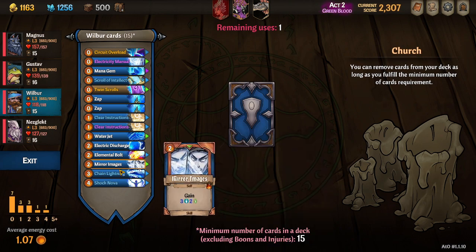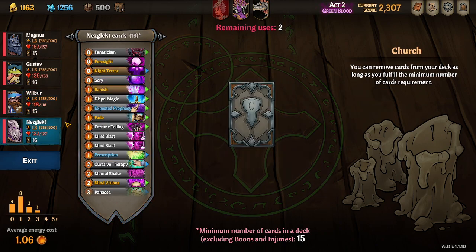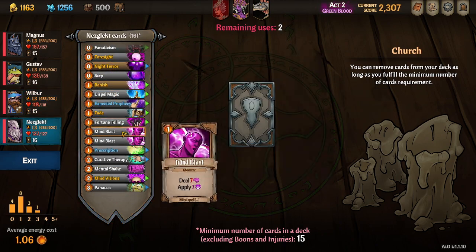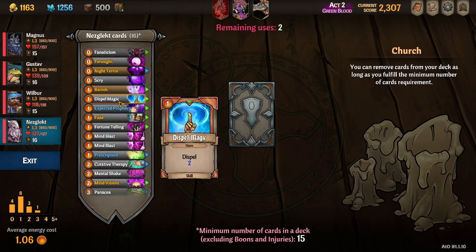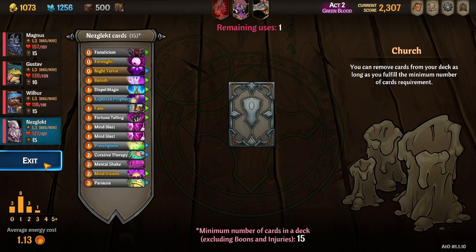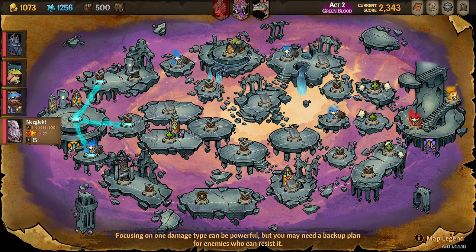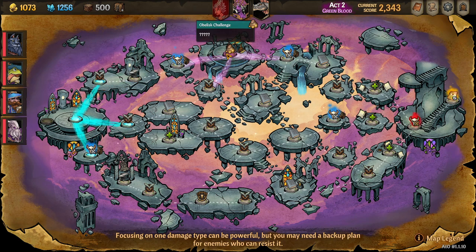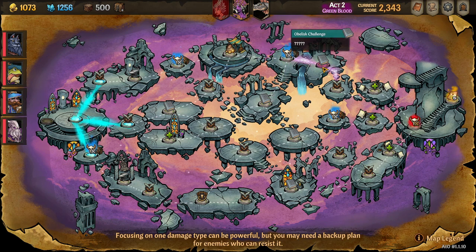We'll toss out firestorm since it's pretty expensive. And I think we'll toss out — oh we can't toss out anything else, that's fine. I think I'm just going to maybe toss out the scry, even though it's a free card and free cards are good when you have the thing. But we're gonna go up and hit this shop — we can also hit the extra nodes by going this way too, so let's set up that way.